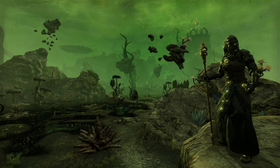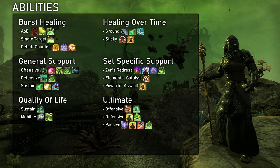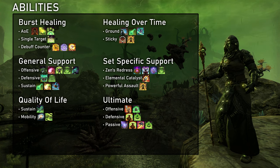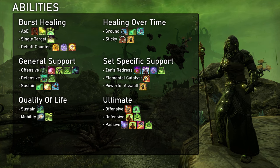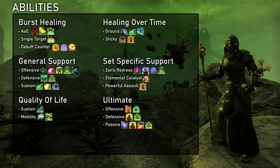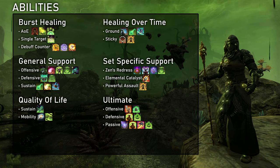Now we go into the build section of this video and we start with the bar layouts. When setting up my bars I think about what my build has to be able to do, what sets I'm wearing, what position I have to play in the group and so on. I then work through this checklist, assigning fitting abilities for each requirement. I think burst healing is always a good starting point. Combat prayer is essential for its buffs but also as a really good burst heal almost anywhere. Additional burst healing is only really relevant when we need to do something that combat prayer cannot do.